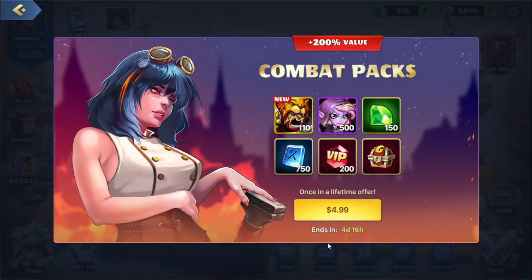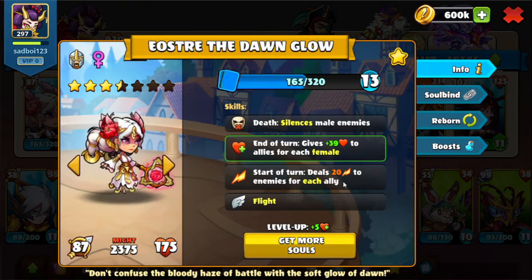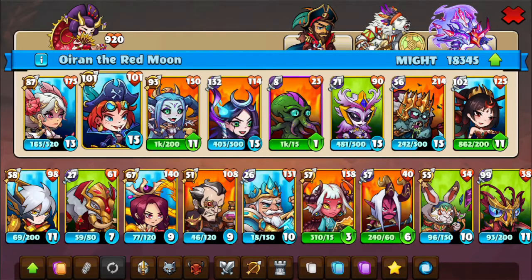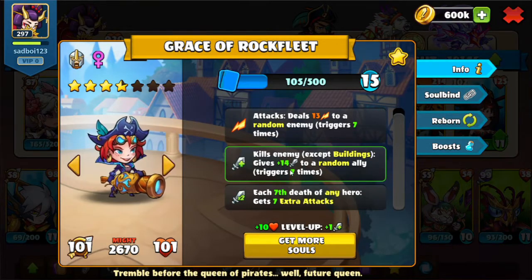Let's go and take a look at the squad that we used in order to get this done. We do have this Yostro over here — this gives us a health boost for every female at the end. We can also deal some damage at the beginning of the turn and silence some male enemies. More importantly, she has flight, so we can at least stop the stronger melee heroes from attacking. We have the Grace with the random damage and also the attack boost, which helps us out a lot, and also the 7 extra attacks, which help to deal the damage.